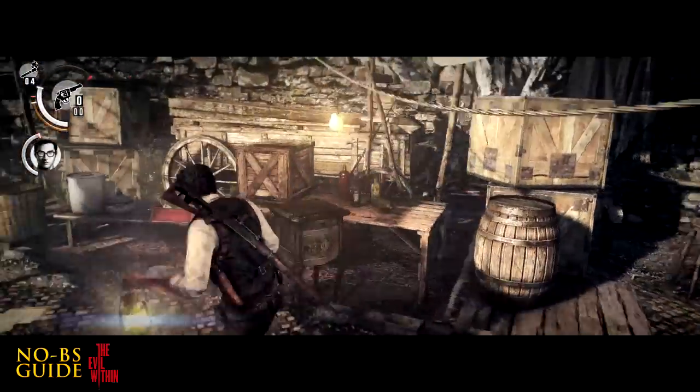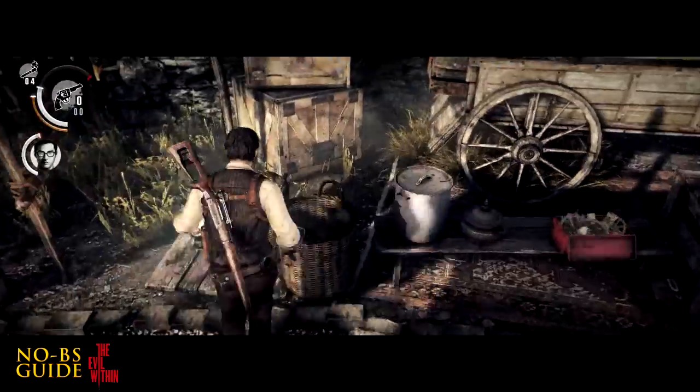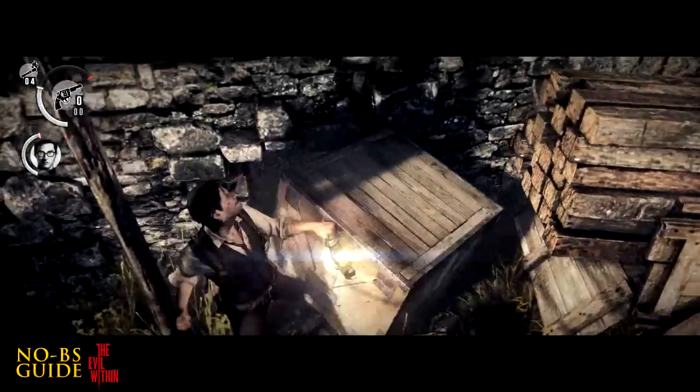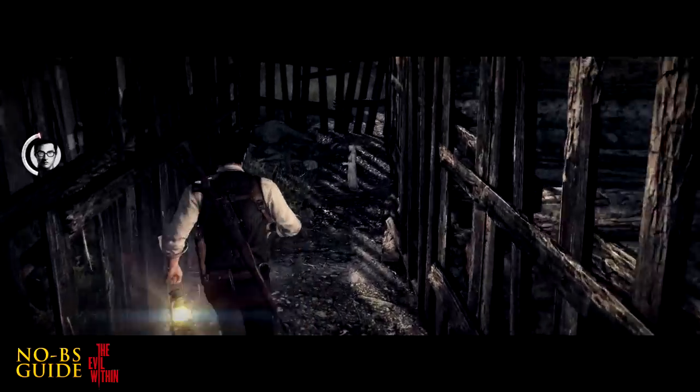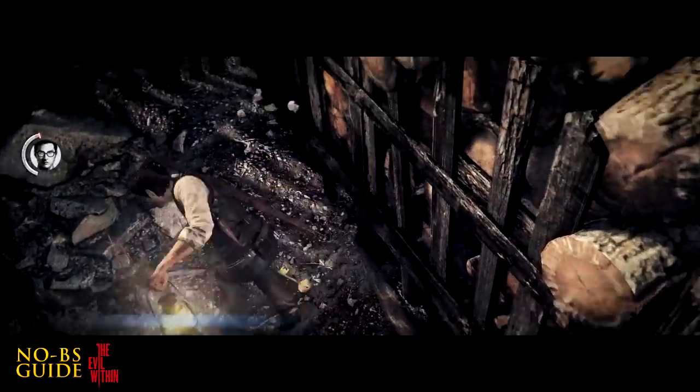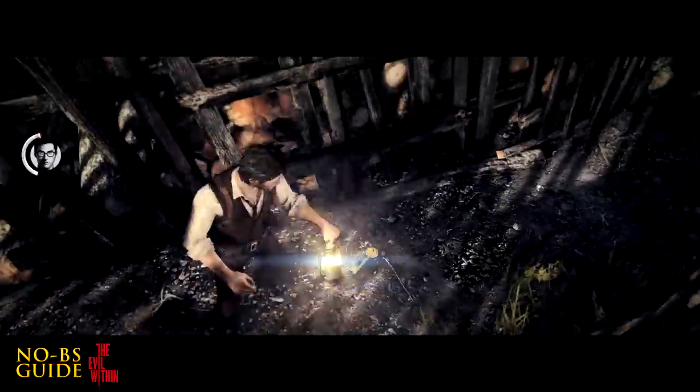Once you get to the marketplace, you'll find a couple boxes stacked on top of each other. Break them to reveal a secret hiding spot for a statue. You just got to crouch under, and there it is. Break it and take the key.